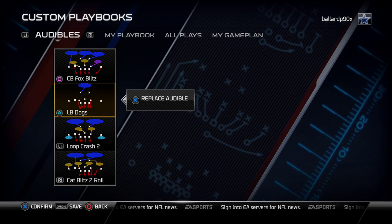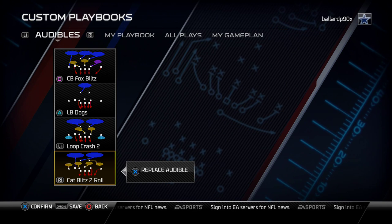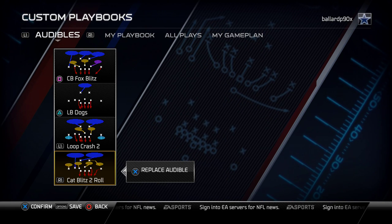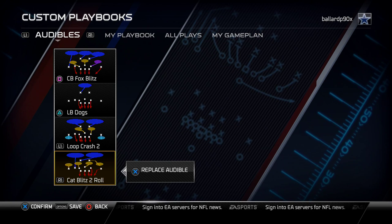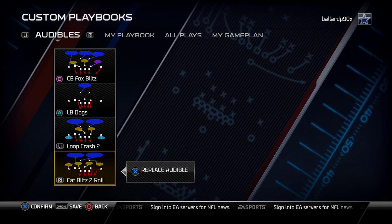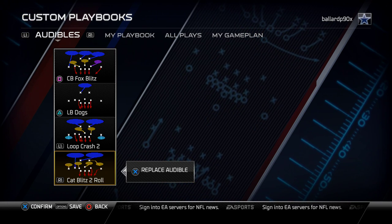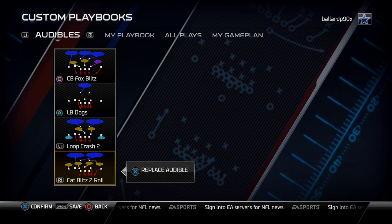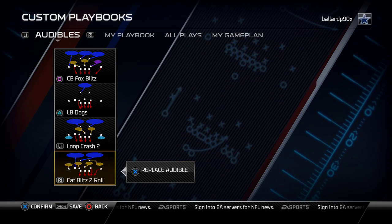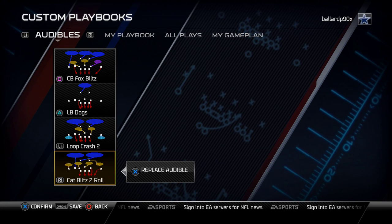One of my favorite plays in the game is the cat blitz to roll. It's really good for stopping everything to the right side of the field — whether they're running or throwing right. What I love about this play is the hook zone the safety runs; he plays almost like a flat zone slash curl flat zone, but he'll jump streaks and post routes. This is a nice change-up if they're hitting you deep down the middle, like the Z-spot from gun bunch. You can control the middle linebacker and make him go a little deeper. It's a nice cover 2 sink type of play, and it also stops almost every run to the right side, including the buck sweep and strong power.